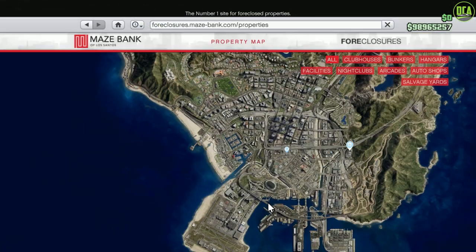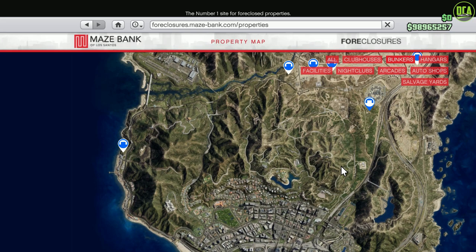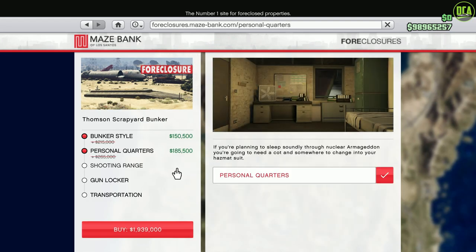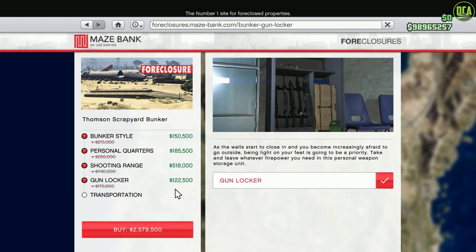Moving on to the discounts — in terms of property discounts, we finally have a property on sale this week, which is 30% off the bunkers as well as the upgrades and renovations for them. The bunker is a fantastic business for passive income and one that I highly recommend.